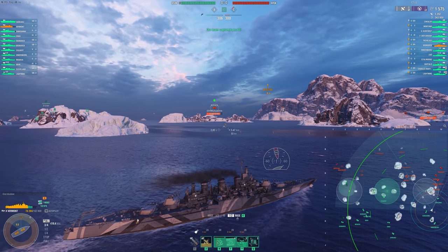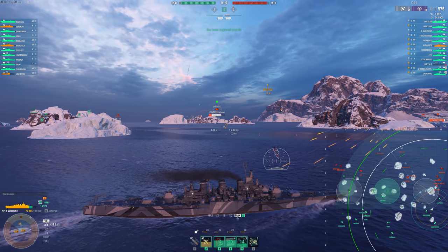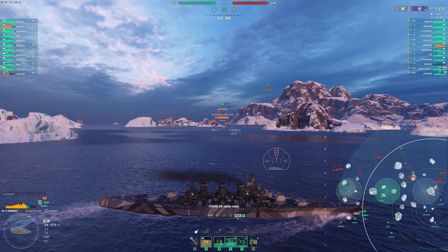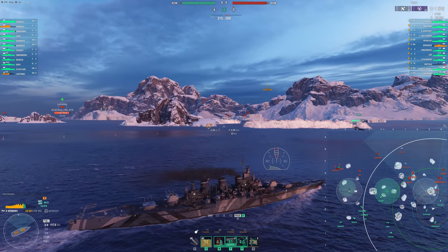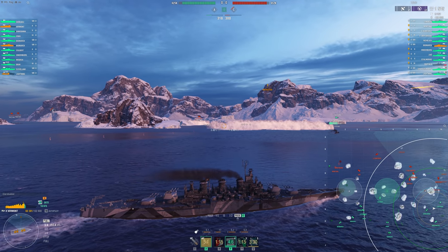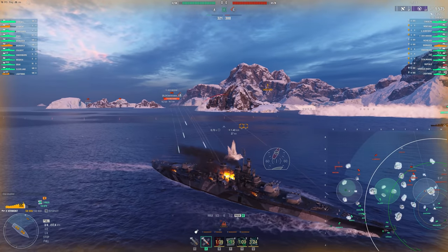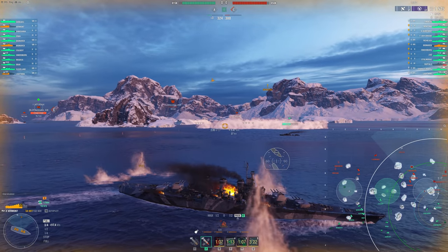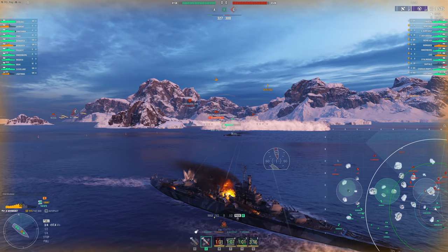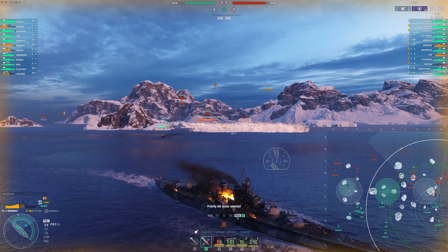I wanted to push in a little bit, just because this ship has some really good AA, and oftentimes the C-cap can be a bit of a stalemate. Really the aircraft carrier is what decides who wins or loses the C-cap, assuming there are CVs in the game. So I wanted to push up and maybe support my DD, but it turns out most of the enemy team is here. I'm already on half HP, I've fully used one of my heals, and I'm on fire - damage control just went on cooldown. So we're in a bad, bad spot here. This is where Vermont really, really struggles.